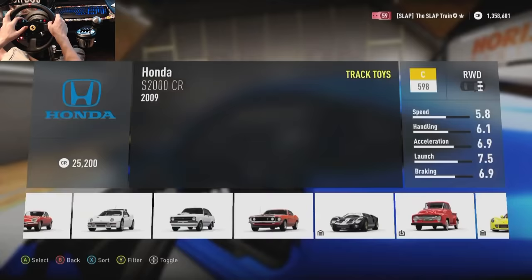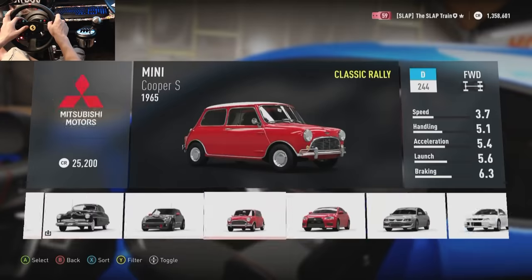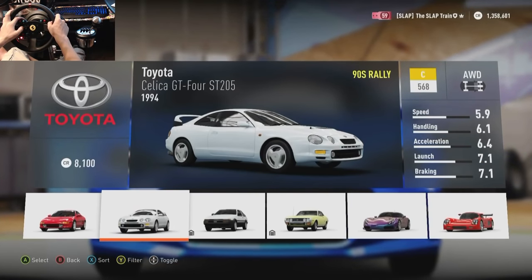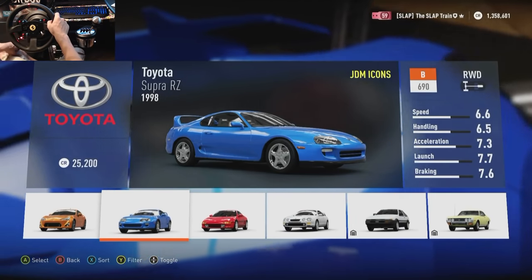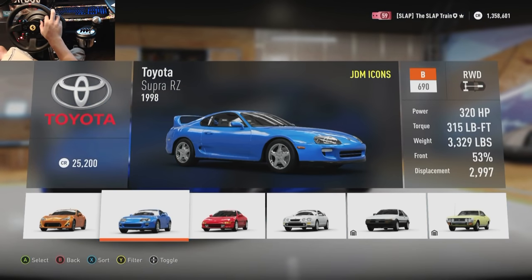I'm sure you guys have already guessed it. We're gonna slowly get to it. So, we're gonna be doing the 1998 Toyota Supra. I want that 2J life — the 2.9 liter, pretty much 3 liter, 2JZ engine.